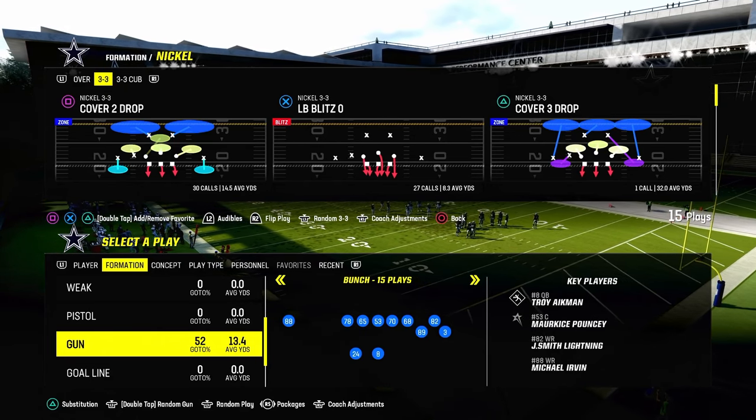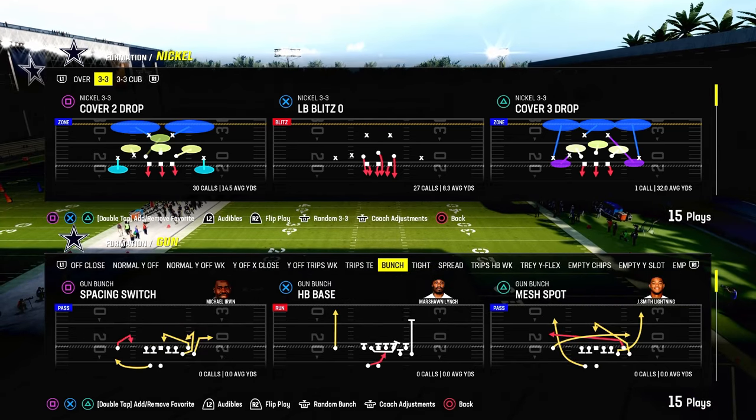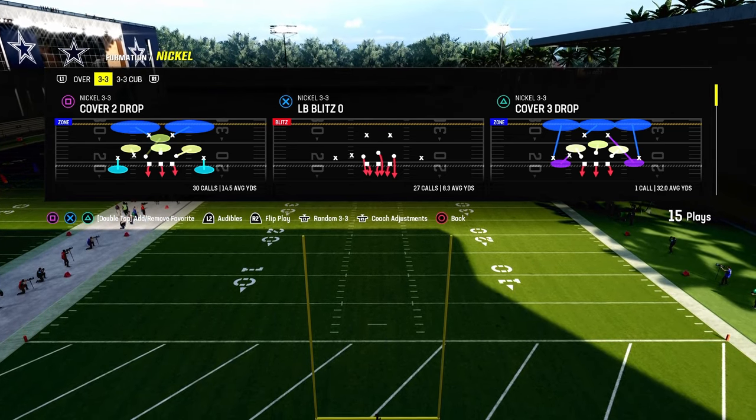Today's video we're going to be breaking down one of my favorite new blitzing concepts in Madden 24, and it is essentially a concept that's really specifically designed out of the nickel 3-3 formation.